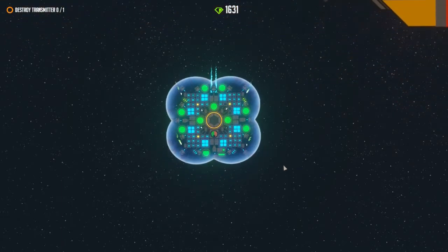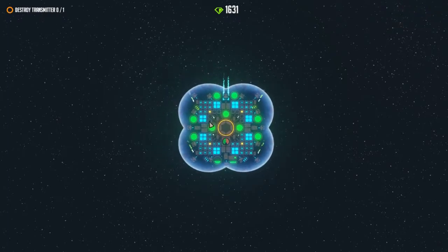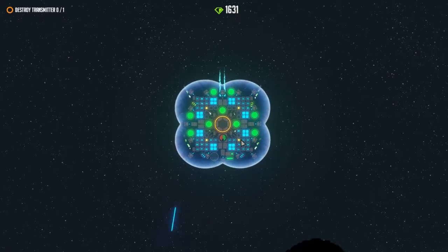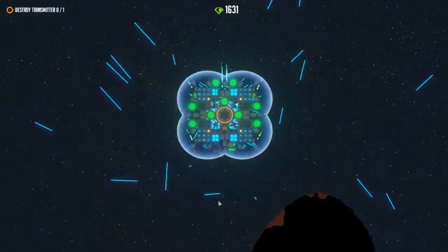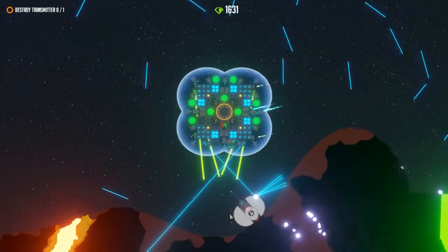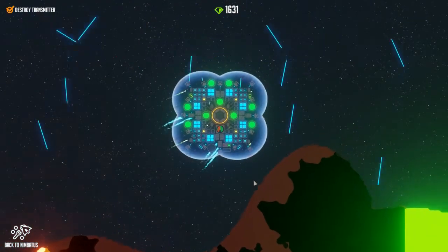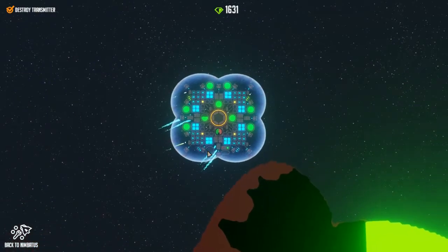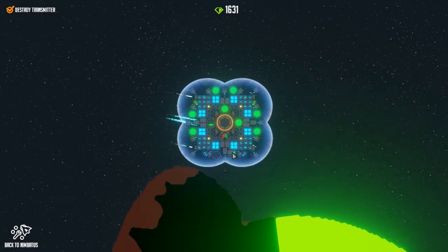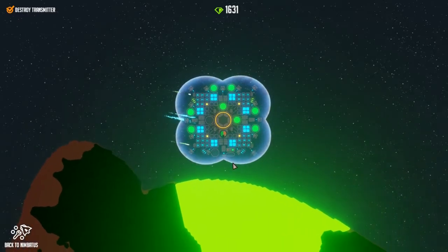And I can run the shields constantly, which is hilarious. You can just watch them drain - these inner batteries. These are just the shields that are draining the batteries this quickly. But already, let's kill it with the laser. Never mind, the laser is a bit weak. As you can see, I have three large thrusters at the bottom and I'm still struggling to actually get myself off the ground.